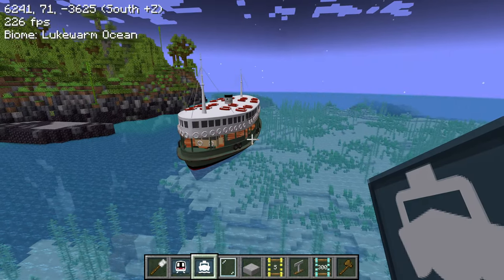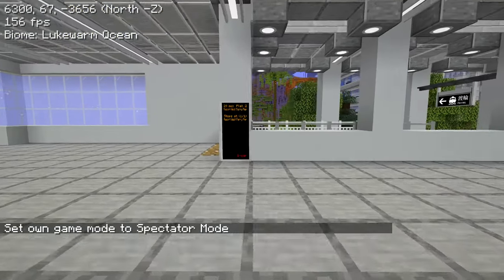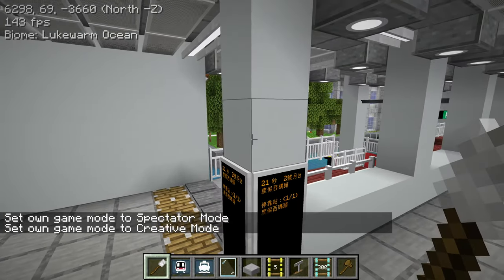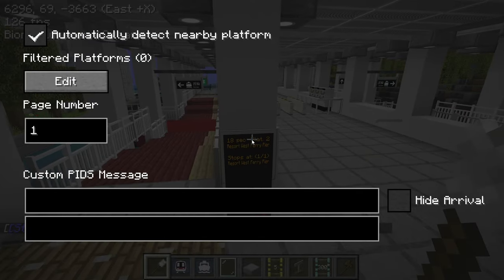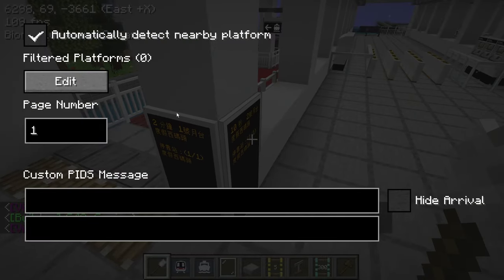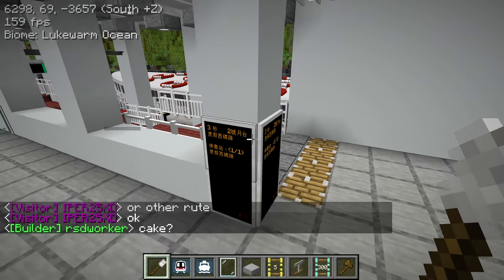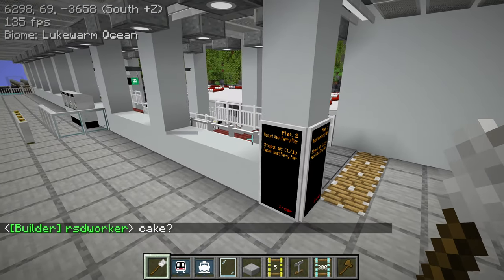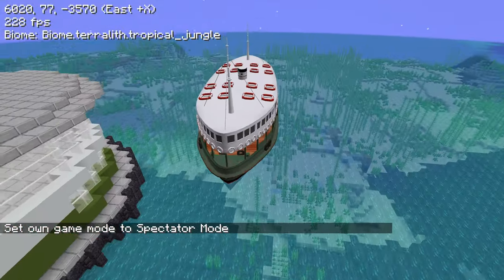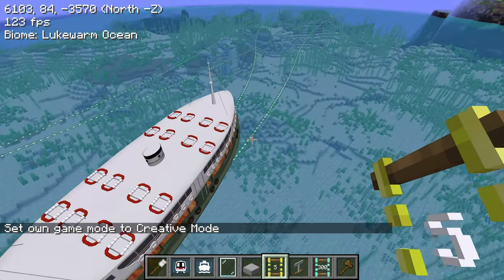It seems to have auto-detected — but why did it detect platform 2 for both sides? I'll just do platform 1 for this one, and then this one will be platform 2. Oh, this looks really cool! I just realized the problem: in this crisscross section, the boats might run into each other.